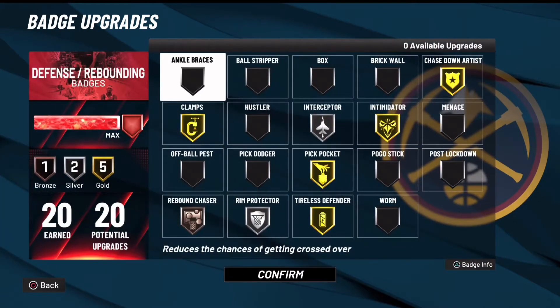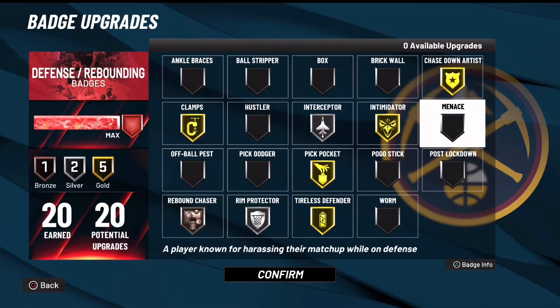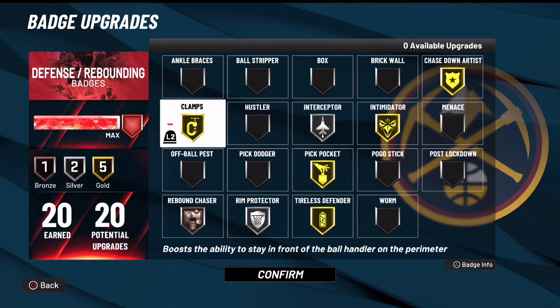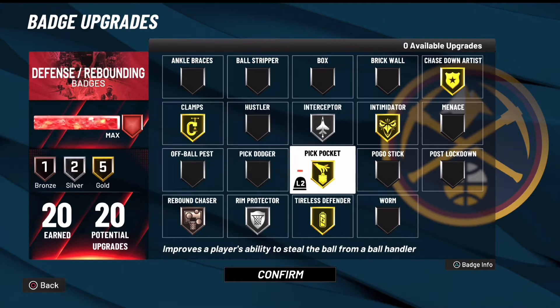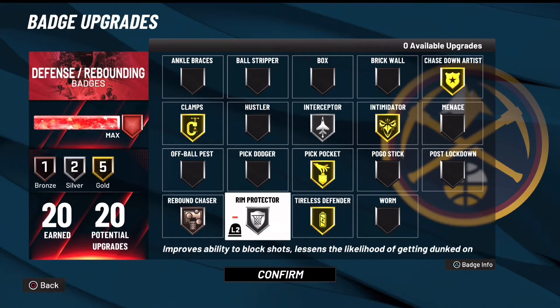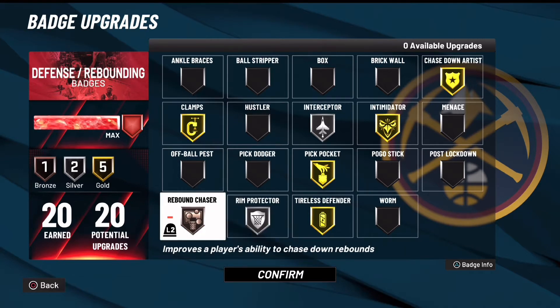For defending — if you're a two-way sharp, six-five or maybe six-seven or shorter, go with gold chase down artist. Silver interceptor — you won't be intercepting every ball that goes your way. Clamps have that on gold. Intimidator have that on gold also. Pickpocket — definitely have this on gold, you need that. Tireless defender have it on gold, this badge is actually underrated. Rim protector have it on silver. I put an extra badge on rebound chaser — you could go with that or you could go with hustler.